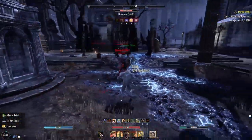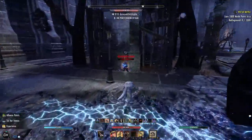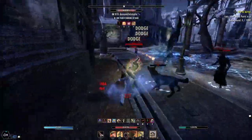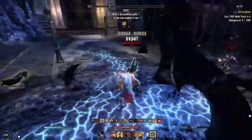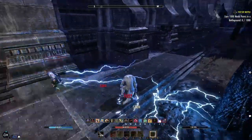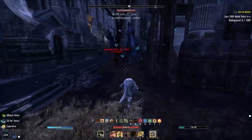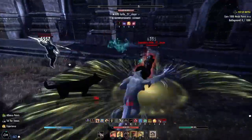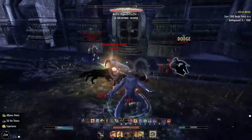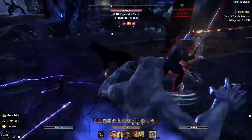Against a smaller group, you can face-tank a bit more — test the waters to see how much damage they deal and whether they're tanky or have heals. You want to take out the weak ones first, then work your way up to the strongest. Go for healers if possible, then the squishiest person in the group. Learn to kite as a werewolf — put objects between you and enemies to make it harder for them to target you, snare you, or shoot you with arrows.